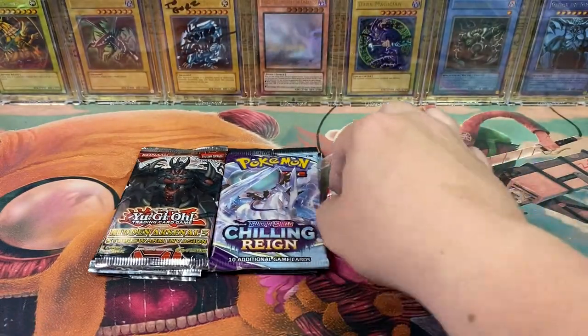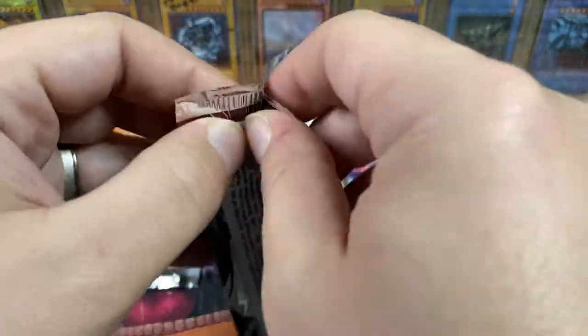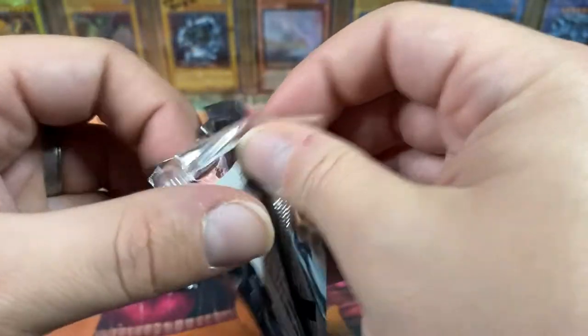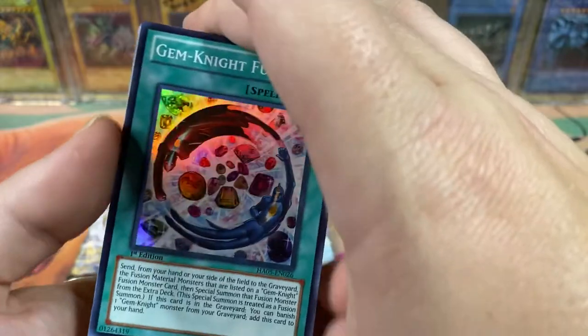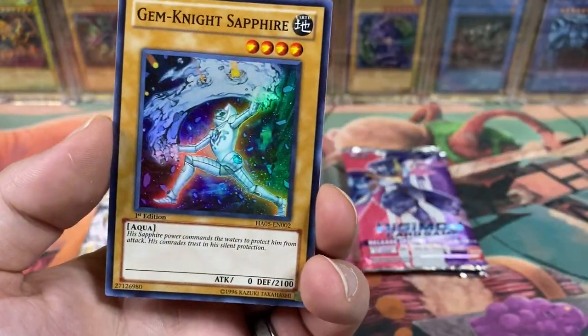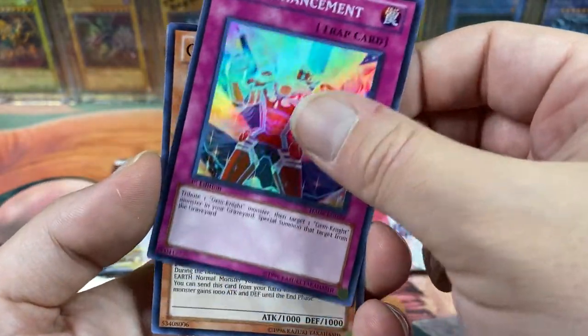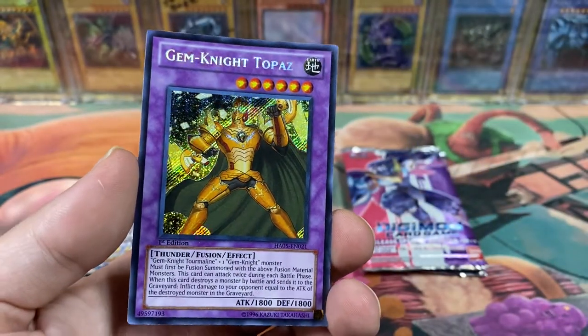I'm hoping we can get an Omnimon out of here — there are two secret rares, and Omnimon is one of them. I love the original Digimon movie, and you can actually find it on YouTube — I watch it every once in a while when I'm feeling super nostalgic. Gemknight Fusion, Gemknight Sapphire — some of these are randomly worth something too. Hidden Arsenal is like a hidden treasure trove. Gem Merchant and Gemknight Topaz — no idea if it's good, but that looks awesome.